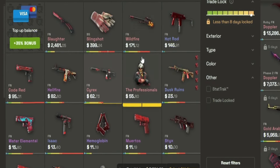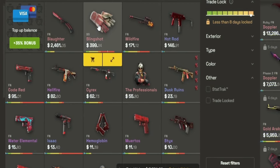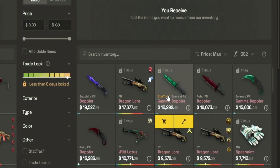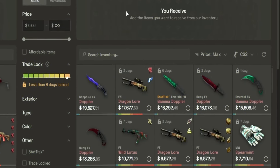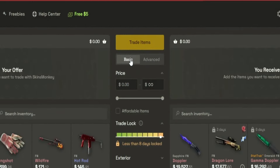On the left side here you can see all the skins you have in your own inventory. You can see I have my knife, my gloves, and all the other red skins - I do go for a red inventory if you don't know. On the right side you can see all the skins they have in their inventory that you can either buy or trade for.